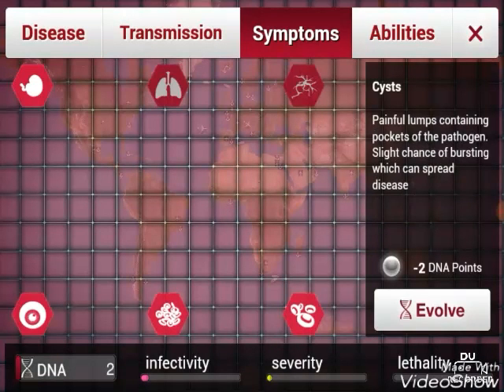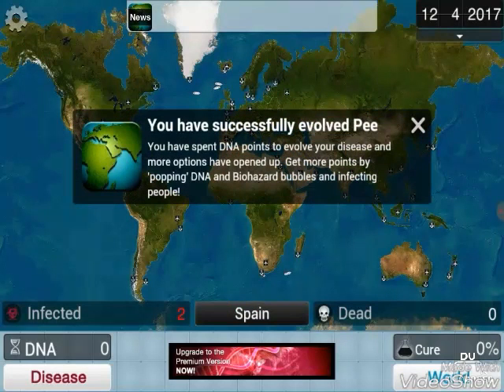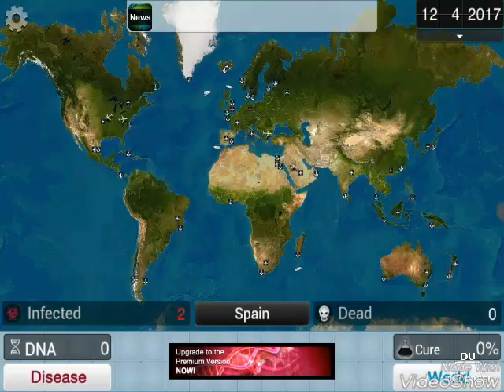I start out with the cystitis - painful lumps containing pockets of the pathogen, with a slight chance of bursting which can spread disease. Let's evolve that. You have spent DNA points to evolve your disease and more options have opened up. Get more points by popping DNA and biohazard bubbles and infecting people.